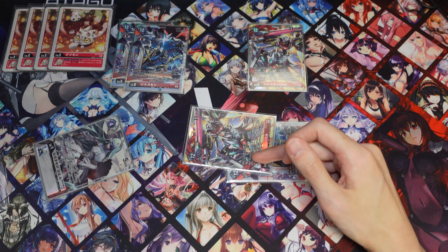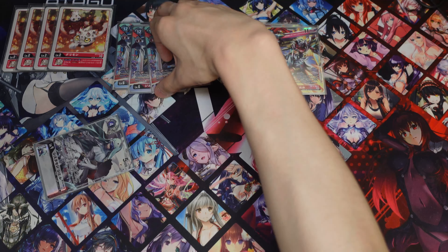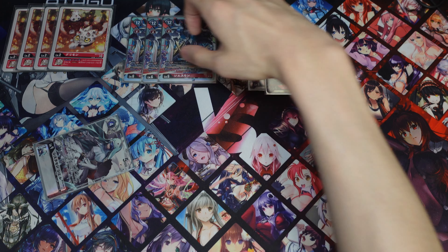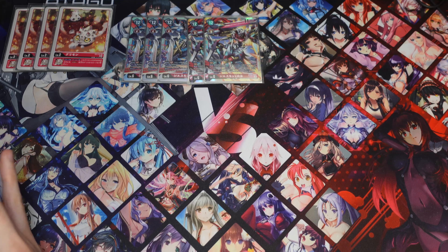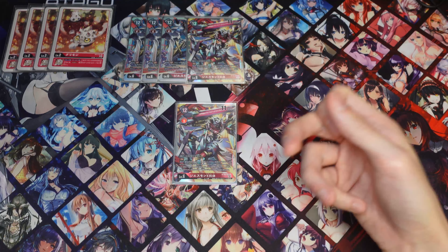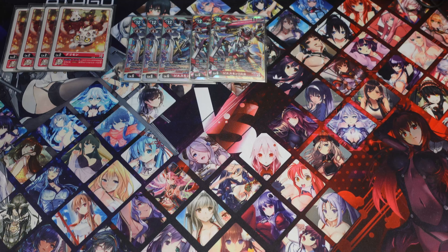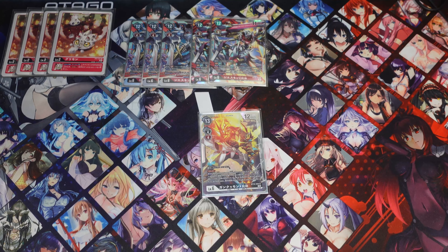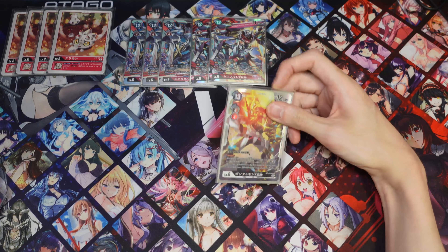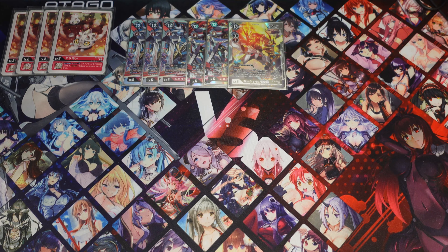Next we are running two of the Jesmon X Antibody from BT10. This is mainly here to get piercing, and it combos pretty well with the Sistermon CL from BT10, mainly because you'll be able to Blitz with this, use this or the inherit skill to play a Sistermon. If you play CL you'll be able to Digivolve into this, so if you're planning to attack into a Digimon you can attack with piercing. Of course you won't be able to use the skill to attack an unsuspended target, but your following Digimon will be able to, so it's still not bad.